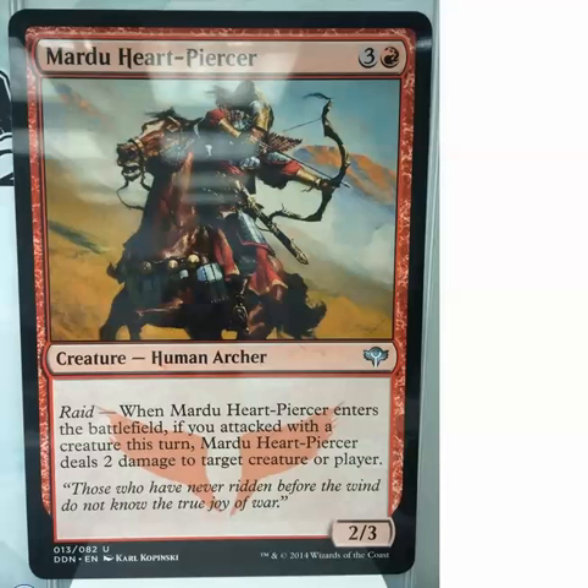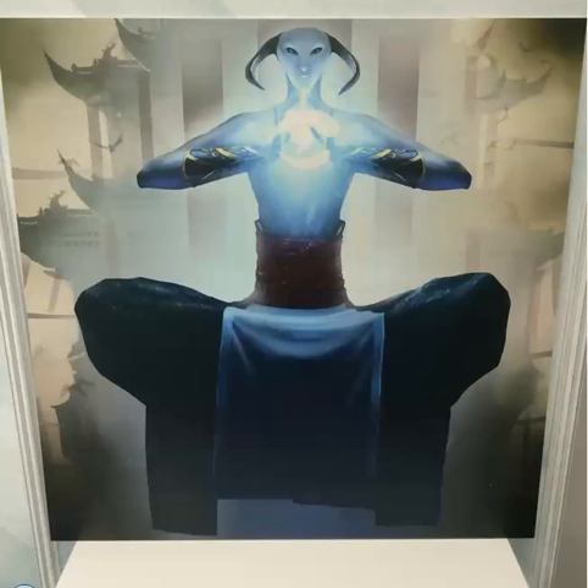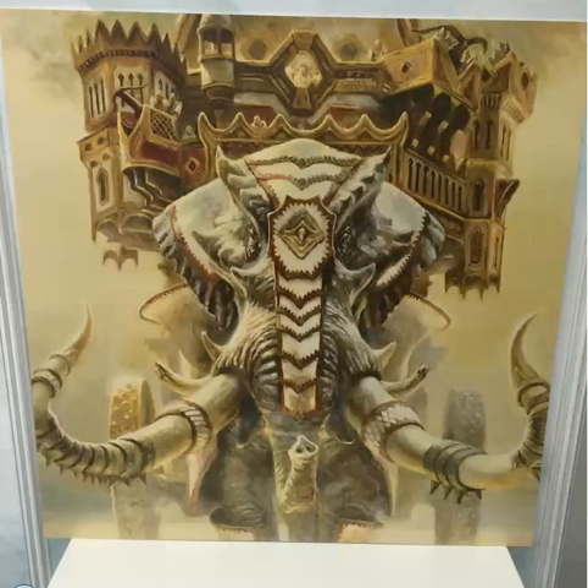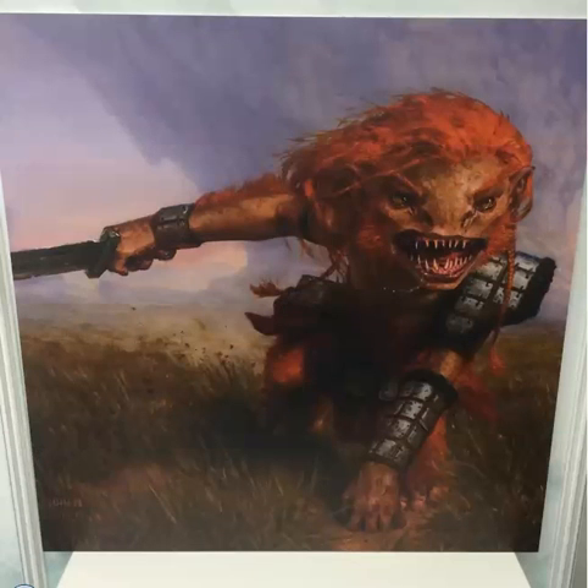Then we had 5 arts that were spoiled — these are altered arts for the intro pack rares. We don't know what the cards are unfortunately, but we've got the Angry Kitty Tiger thingy, the Calm Monk, an Angry Elephant from Lord of the Rings — it's a Mammoth — and a really creepy Goblin.